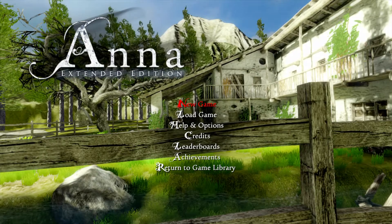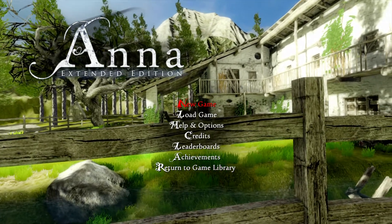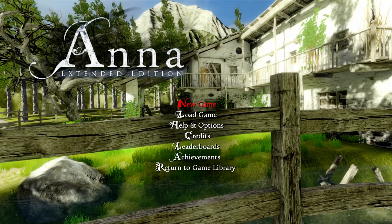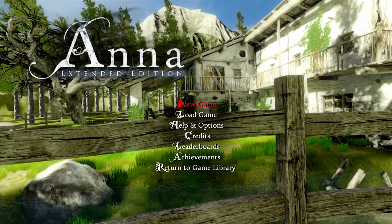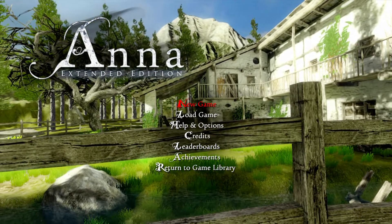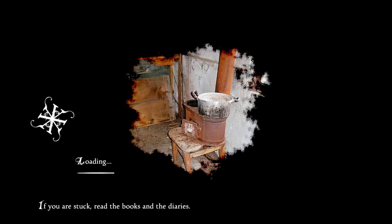And the first one I'm going to be doing is Anna. You won't know if it's going to be a two-parter or a three-parter because it'll say one of whatever in the description. So anyway, let's get started on another PC game that's been released for the consoles. This is Anna: The Extended Edition, and it got released about two days ago on Xbox Live 360.